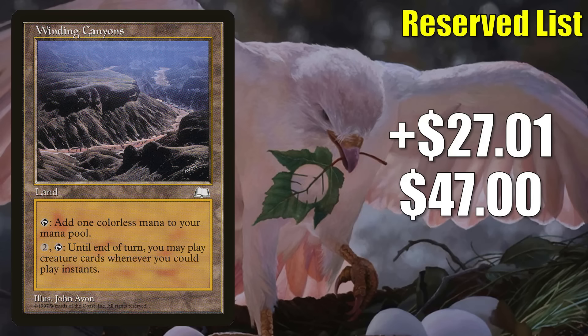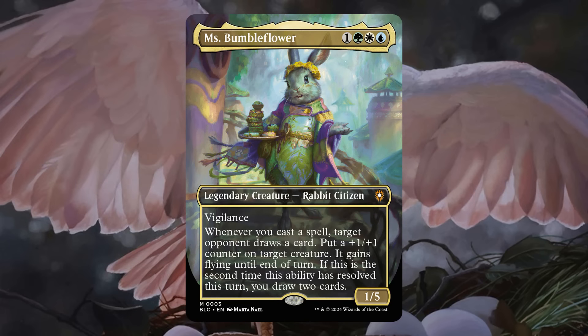Number 2 is Winding Canyons, up $27.01 to $47.00 — that is a 135% increase. Sometimes Reserve List cards have a life of their own outside of gameplay, but this one is actually seeing an increase in Commander play. First, we saw some players putting this in builds around Hurrygast Erupting Null Kite from Modern Horizons 3. Now it's getting even more play thanks to Bloomboro — it's a good upgrade to the Peace Offering Commander deck and good in fresh builds around Miss Bumbleflower. The increase in play has also led to increased speculation, causing lower inventory in the marketplace.